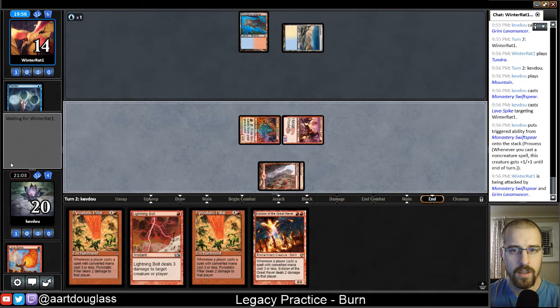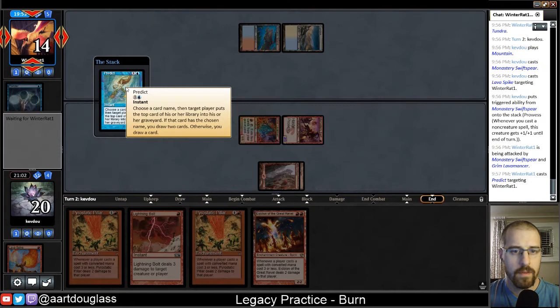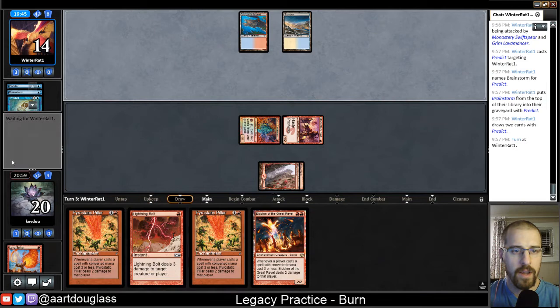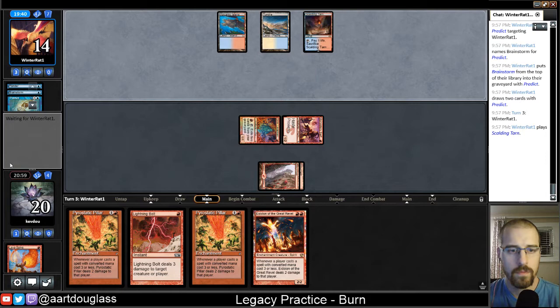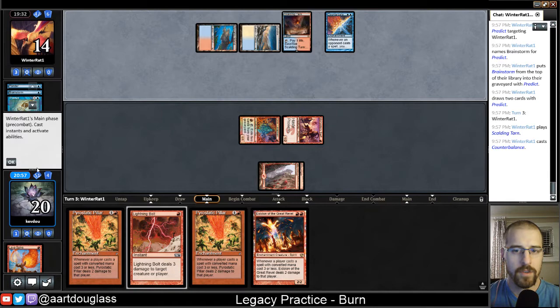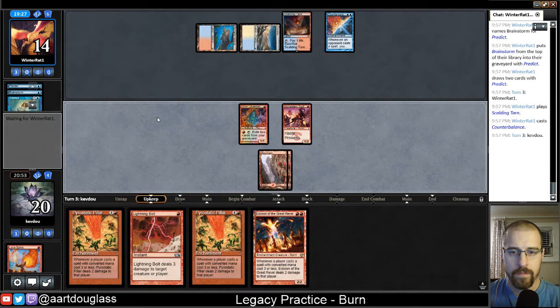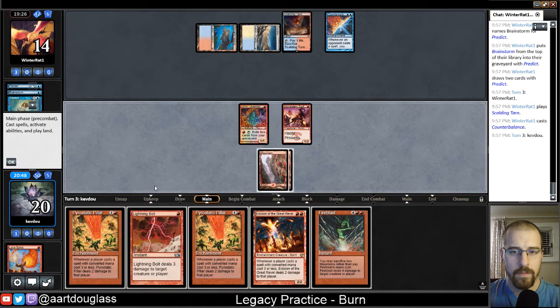So they didn't Swords to Plowshares anything. They're probably going to start cantripping. They choose card name, then target player puts the top cards in their graveyard. So of course they know what it is off of the Ponder — so they drew two cards there. So we have some pressure going. Even if some of our spells get countered, we still have the Prowess from Monastery Swiftspear, so we do have that benefit. So I'd actually like to draw a land here. Fire Blast isn't awful either.